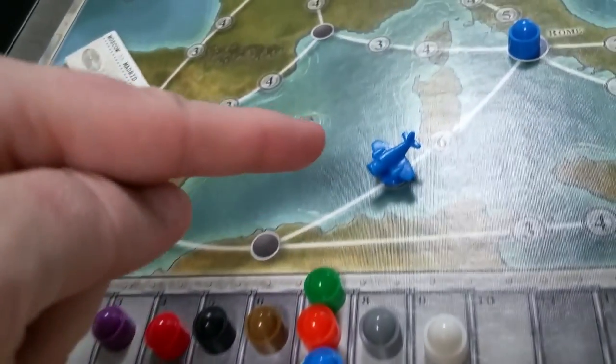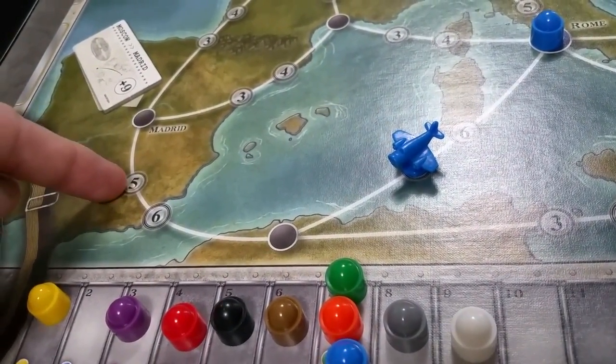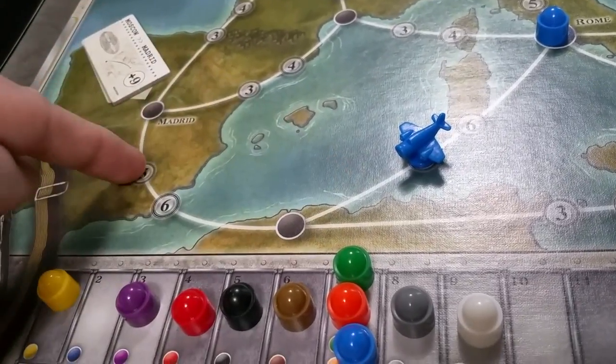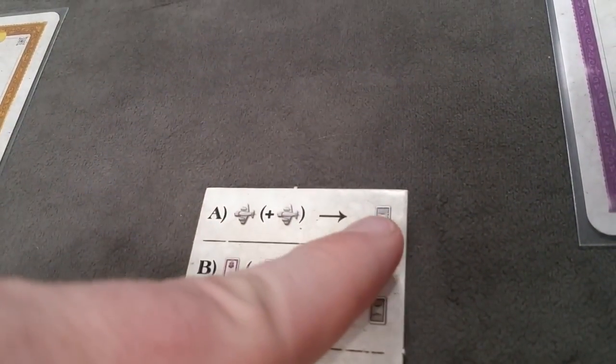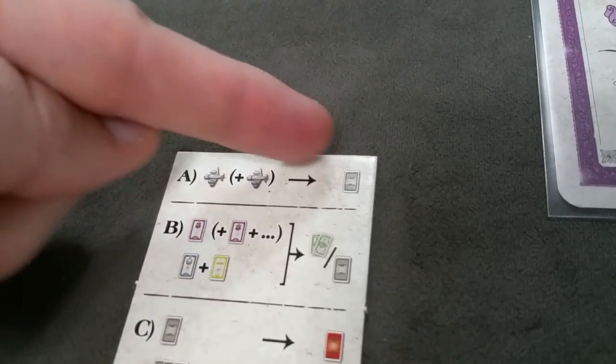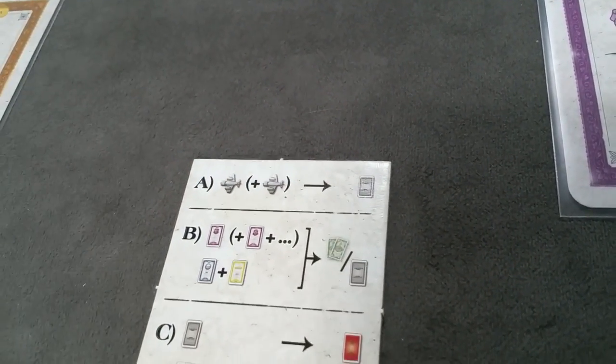If you expand the same airline twice, the share goes up for each expansion — so two expansions of five each would increase the value by ten. After taking your action, you draw one card from either the five available on the display or the top of the deck. You always draw only one card regardless of whether you built one or two routes.